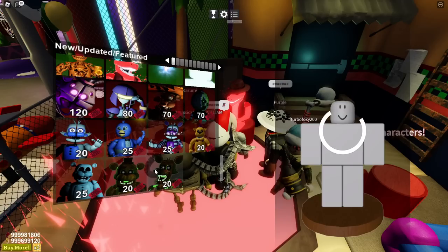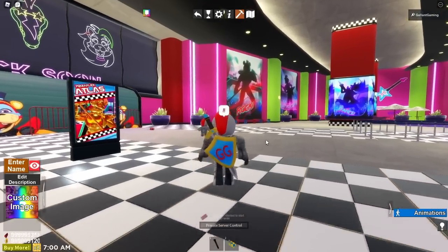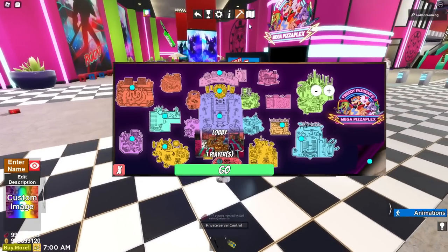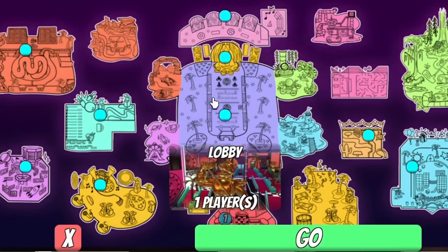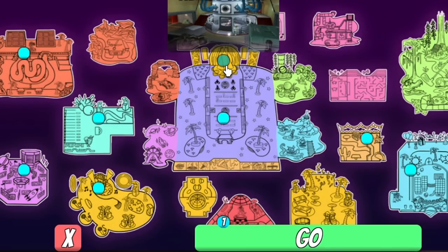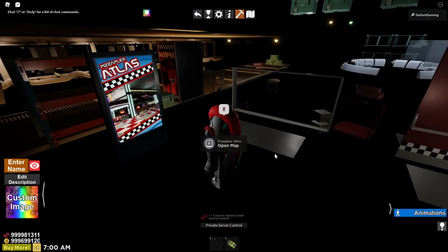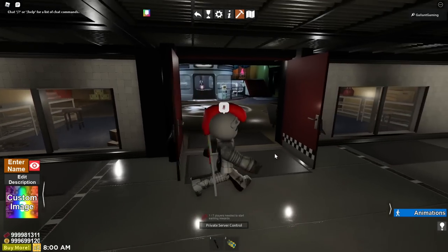I'm going to the Security Breach map to show you the new section. When you get to the Security Breach map, open the atlas. The new area is directly north of the lobby where you are now. If you go directly north, you'll see the atrium and then the Parts and Service directly above that. Just click on it, click go, and wait for it to load in. Eventually you will be in the brand new area.